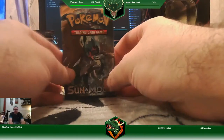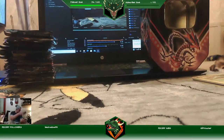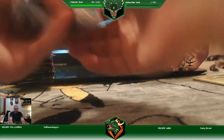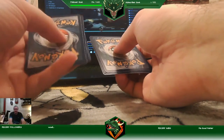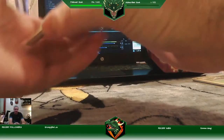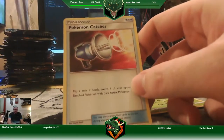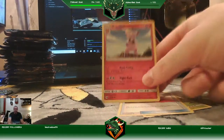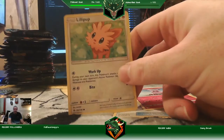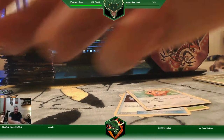Next we've got the Decidueye. Let's go with three. Metapod, Pokémon Center, Bramble, Lilipup — look how cute that is! Look at the Lilipup. Paras.